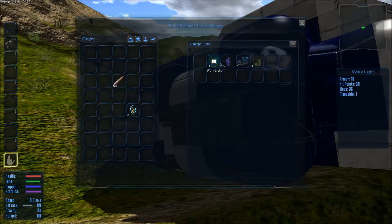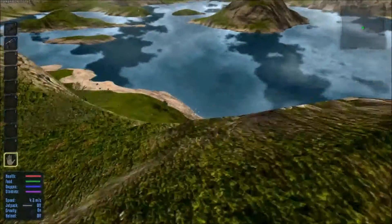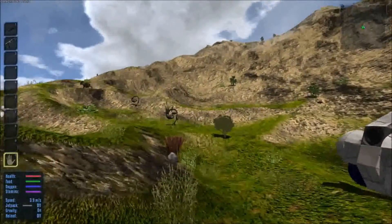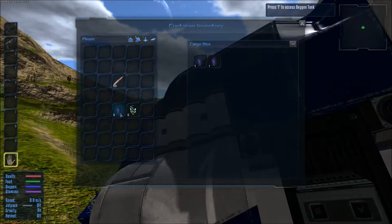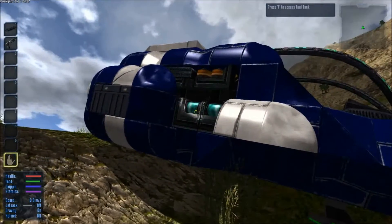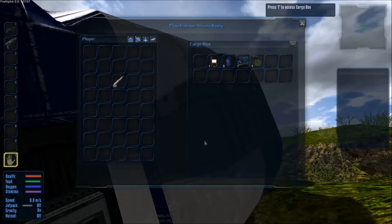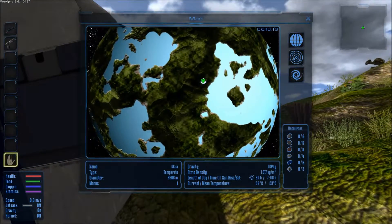Let's get our fuel and oxygen bottle. The bad thing about starting up here is the water is all the way down there. We have a drill but don't have a lot of fuel for it. Hopefully there's water up above - we're going to check. Let me look at the map - is there anything up there? There's nothing up there.